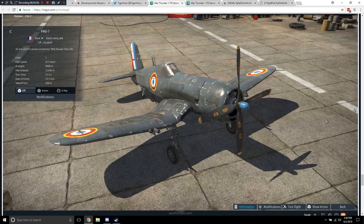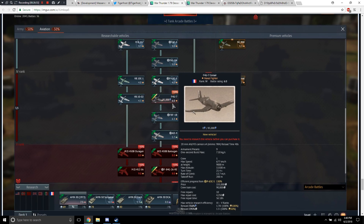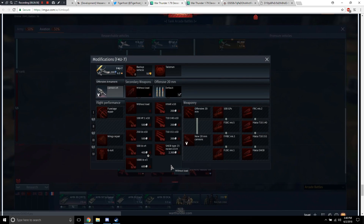Here's the new F4U-7, which is going onto the French tech tree. It is rank 4, battle rating 6.0, 85,000 RP requirement. It's equipped with four 20mm AN M3 cannons with 984 rounds. It's a Corsair — what do you expect? It comes after the P63 C5 and before the F8F1B on the tech tree. Payload options: 10 100kg bombs, 10 250-pound bombs, four 500-pound bombs, three 1,000-pound bombs, 10 HVAR rockets, 10 T-10-140 rockets, 10 T-10-151 rockets, or 114 SNEB Type 23 rockets.